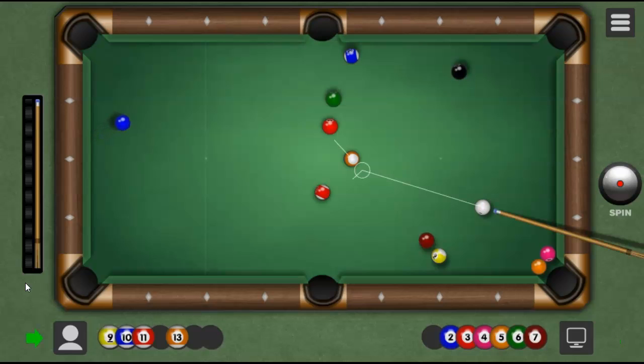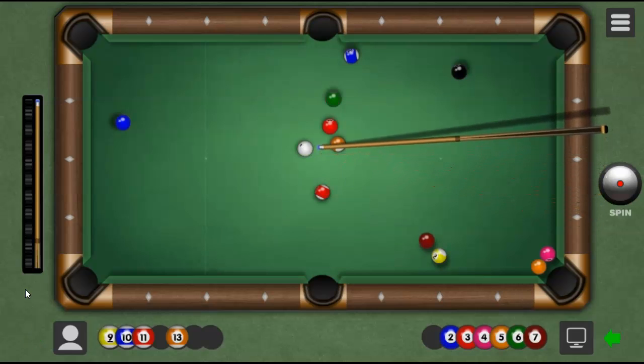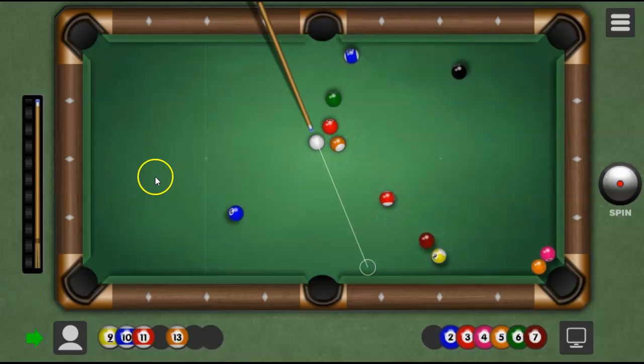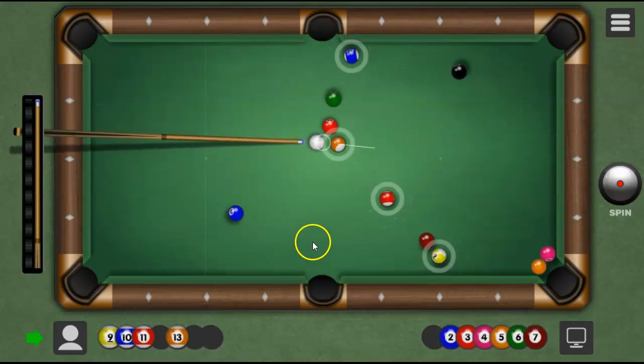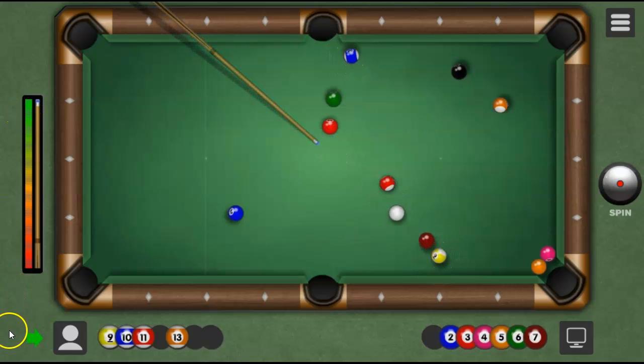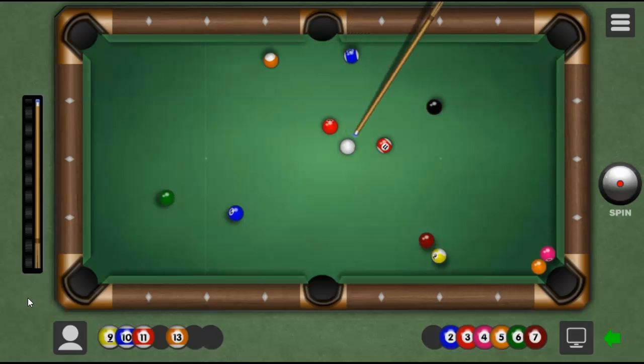That's exactly what I want to do. What? No! No ball hit a cushion after ball contact. Yeah, because that was an accident — I didn't mean to let go. Right there. Now if I charge this to the max — you know, charging to the max never seems to work. Yeah, that just never seems to work.